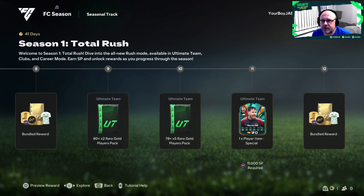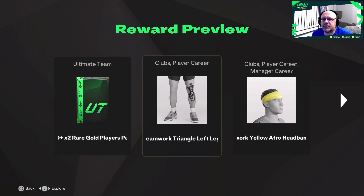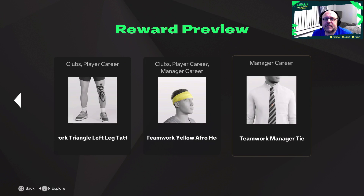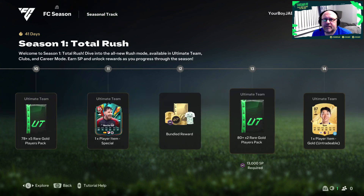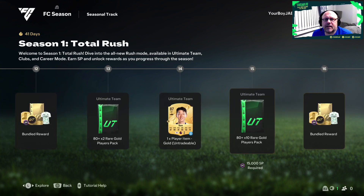He's going to be good out on that side. We get another bundle reward with an 80 by 2, a triangle left leg tattoo, another afro headband, and a teamwork manager tie. Very nice. Then 80 by 2 for level 13 and we get our first loan which is Sunny at level 14, and then an 80 by 10 at level 15 - that's our halfway reward.